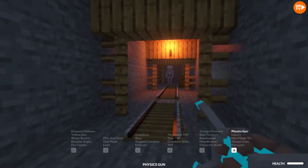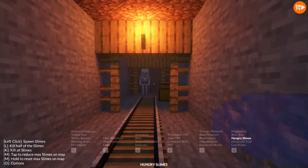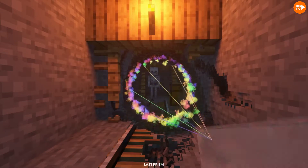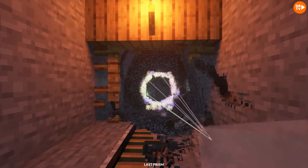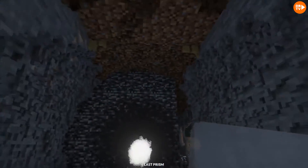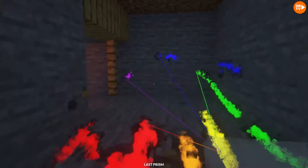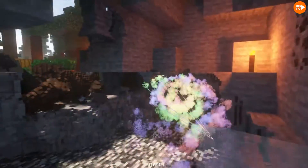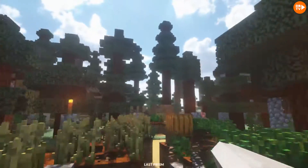Yeah, this mineshaft is actually pretty cool. Oh, sorry buddy. We're gonna have to get you with the last prism. Yeah, and this thing's actually pretty cool — indeed. It starts off nice and big, and then it kind of just gets really concentrated and destroys pretty much anything you point it at.